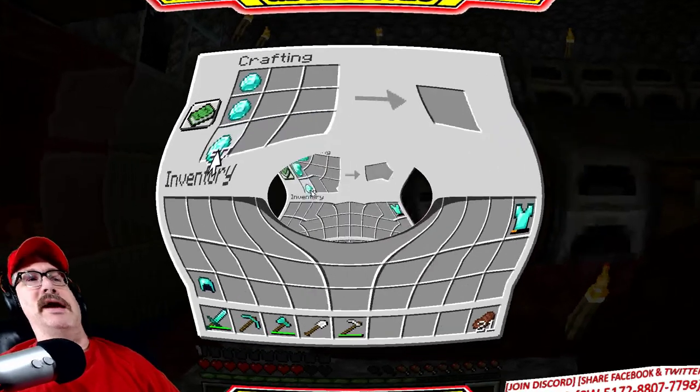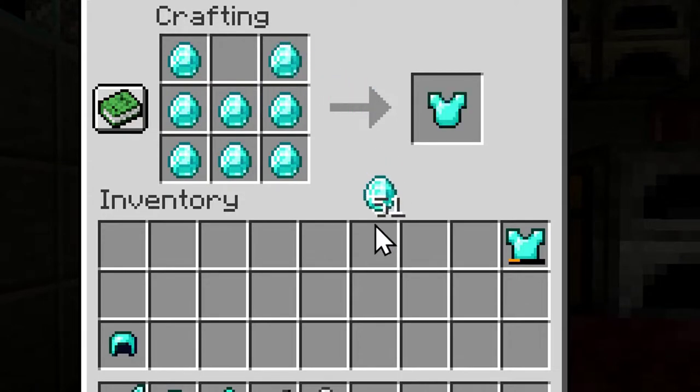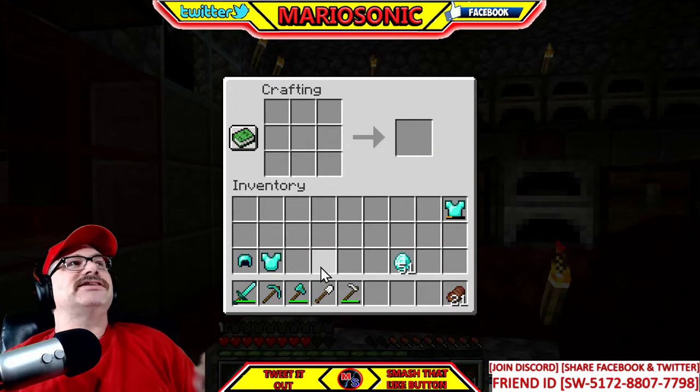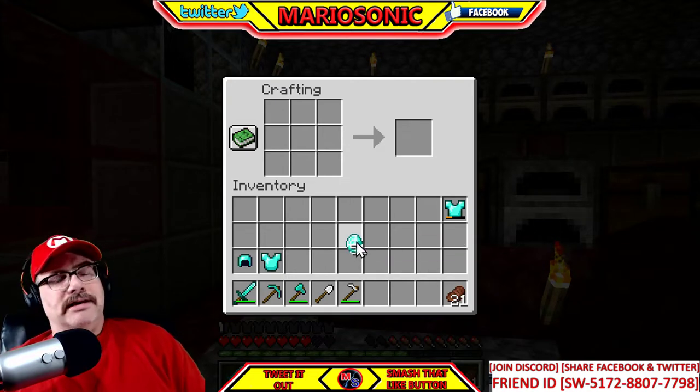Now we've got a diamond helmet, which is awesome. Next we can make the chest plate — bing bam boom — I believe it's this pattern, all the way up. Yes, there is the chest plate! Let's put the diamond chest plate here and actually equip this stuff to show you where to place it.